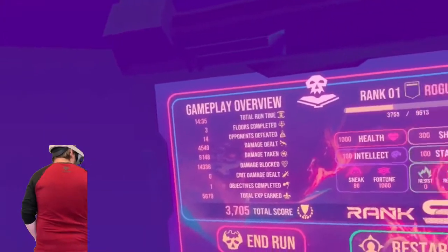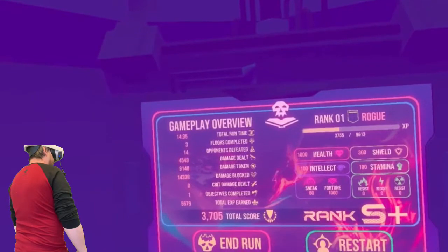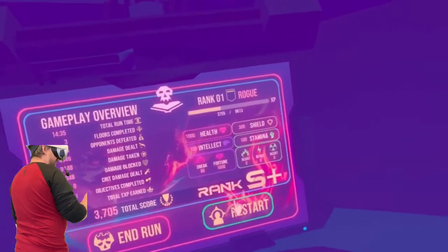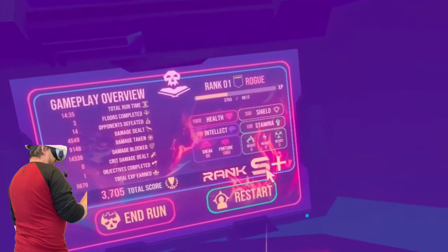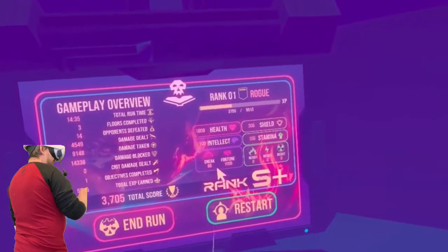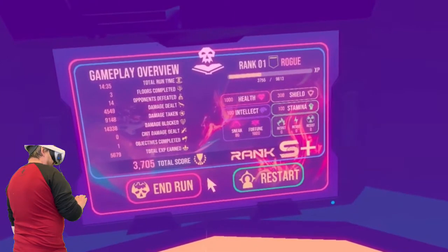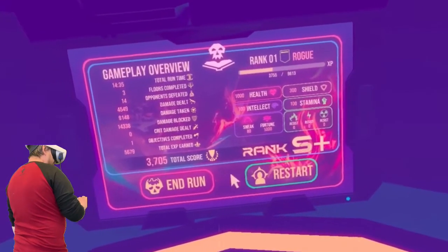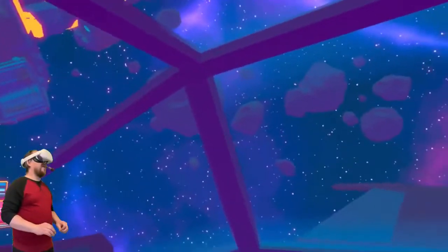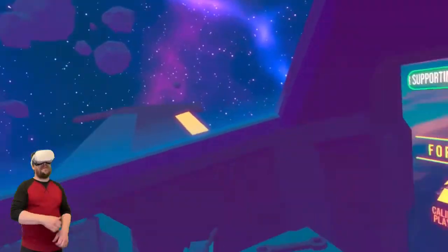Defeated! Get out of it! Oh man! Oh here we go — gameplay over. Total run time nearly 15 minutes, floors complete: 3, paper suit: 14, damage dealt — so you've got all your stats there. Rank S+... does that mean ship? S for ship? Hell, intellect, sneak, fortune. Okay, there's a lot there.